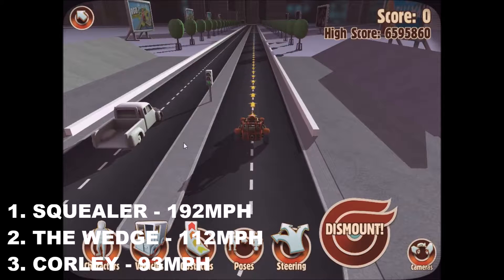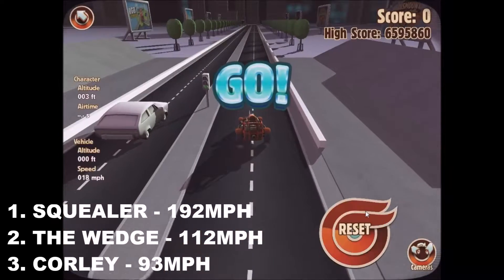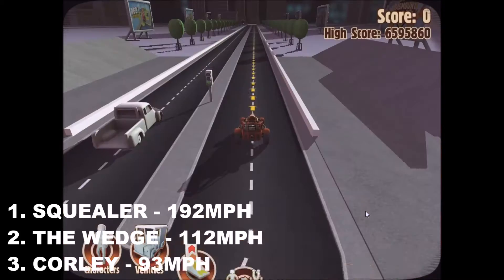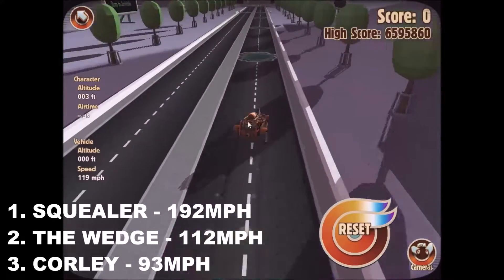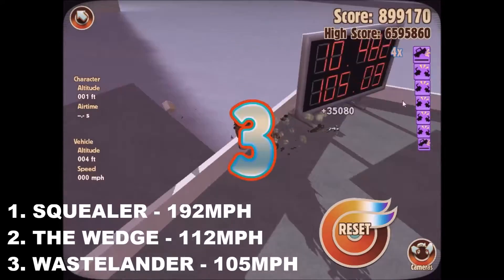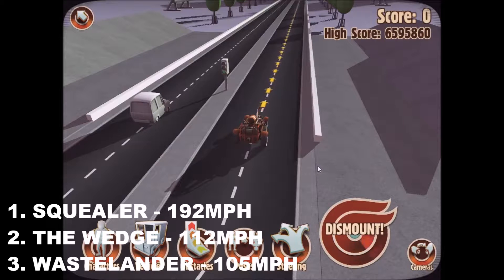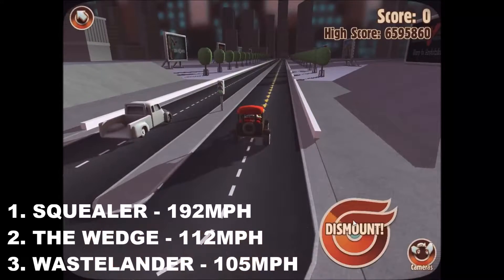Third place is the Shuriken with 83. Now here's the Wastelander, currently running joint fifth in the championship. This car is a bit of an outside chance for the title. The wedge is going to score second it looks like. But look at that — that is a high score, and that has actually pushed the Corley out of the top three. The Wastelander is now in third place in the round so far.